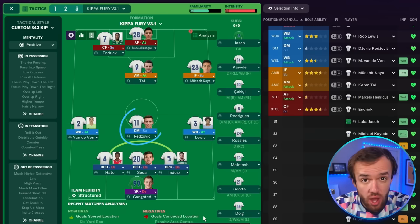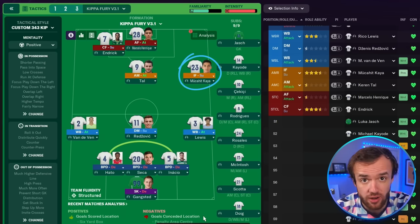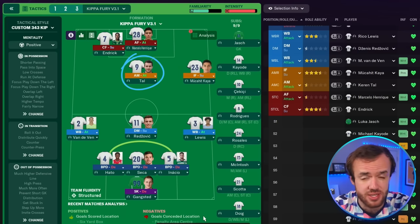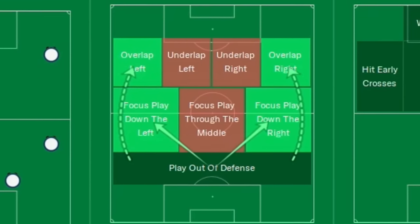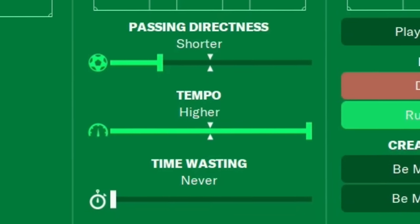You have a back five that only has one defensive midfielder in front of it, and that extra player turns into a right winger. Then there's an offset pair of strikers and a normal number 10 sitting underneath them. As a fan of asymmetrical tactics, I say hell yeah.